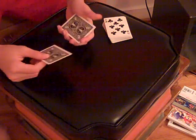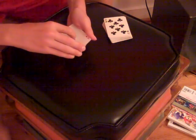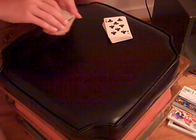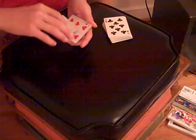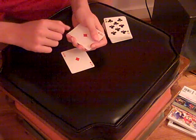Now, what we're going to do, we're going to try to change all the cards in the pack to your card, the Ace of Diamonds. Okay, so we have the Ace of Diamonds. What we're going to do, next we have the Seven of Hearts. Watch — one, two, three — and it changes into the Ace of Diamonds.